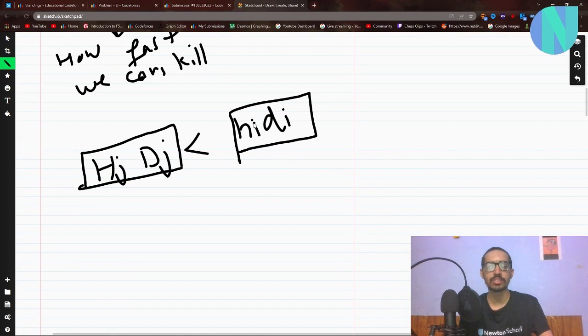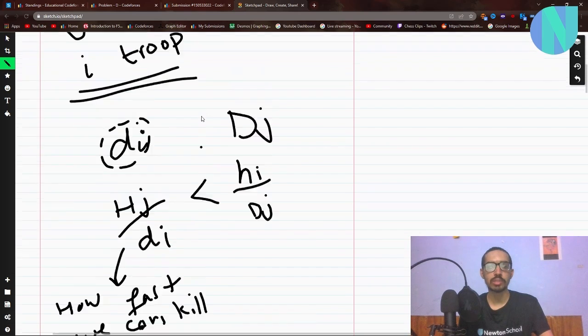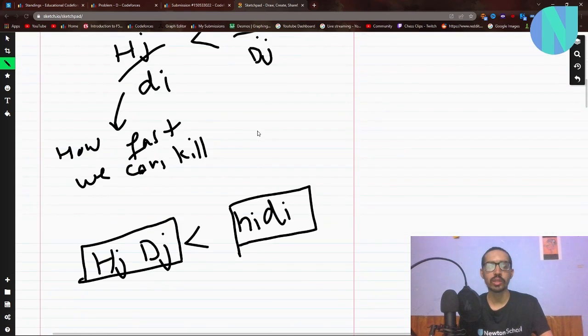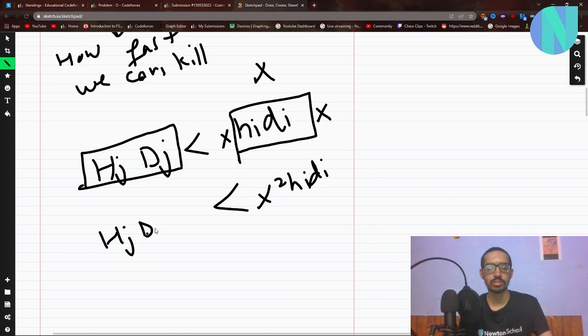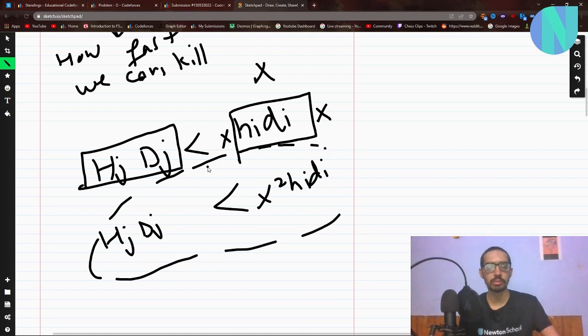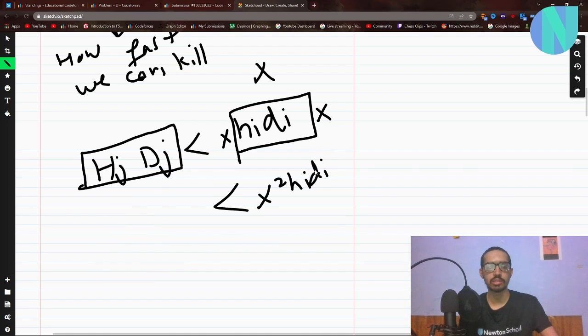So if the troop's h_i × d_i is more than the monster's h_j × d_j, then the troop will kill it. Now let's say we take x units of this group. The health becomes x × h_i and the damage becomes x × d_i, so the product x × h_i × d_i scales with x. But the condition we need is just h_i × d_i > h_j × d_j — the x cancels out — so we only need the comparison of these products.